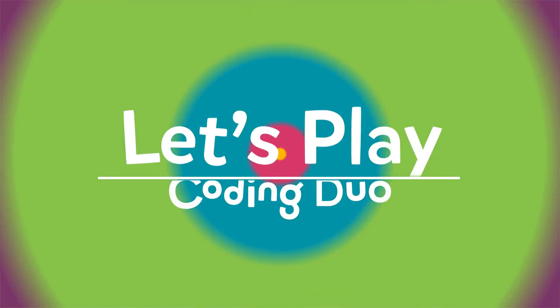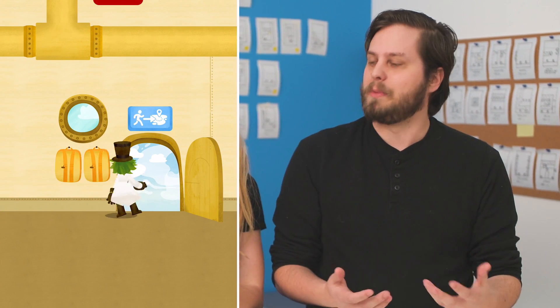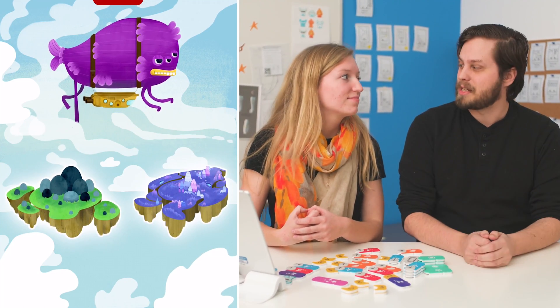So in Coding Duo, we follow the adventures of a scientist who calls upon his buddies Moe and Abbie to help recover some missing Hoppits, which are these little creatures that were on the Zeppelin with the scientist that jumped off and are scattered all over the islands that you're going to be exploring in this game. So we're going to help Abbie and Moe get those Hoppits back to the Zeppelin.